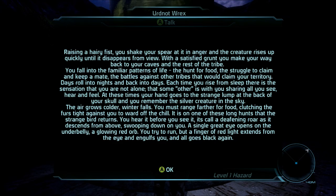Raising a hairy fist, you shake your spear at it in anger, and the creature rises up quickly until it disappears from view. With a satisfied grunt, you make your way back to your kids and the rest of your tribe. You fall into the familiar patterns of life — the hunt for food, the struggle to claim territory, and battles against other tribes. Days roll into nights, and back into days. Each time you wake from sleep, there is a sensation that you are not alone — that some other is with you, sharing all you see, hear, and feel. Your hand goes to the strange lump at the back of your skull, and you remember the silver creature in the sky. The air grows colder and winter falls. You must range farther for food, clutching furs against you to ward off the chill. On one of these long hunts, the strange bird returns. You hear it before you see it — a deafening roar as it descends, swooping down on you. A single giant eye opens on the underbelly, a glowing red orb. You try to run, but a finger of red light extends from the eye and engulfs you, and all goes black.